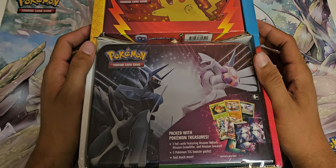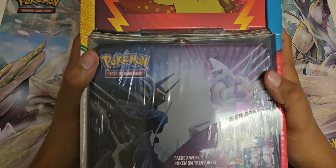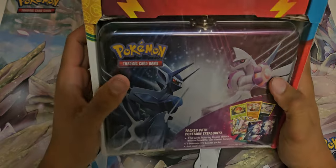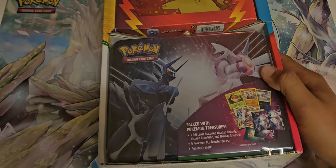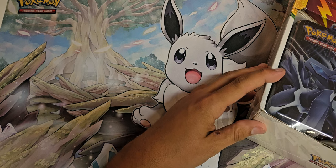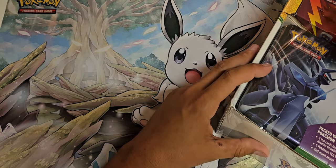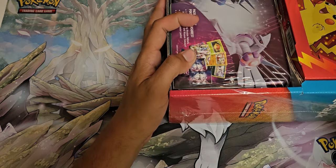Welcome back YouTube. Today we got a chest and a pencil pouch from Costco. We'll open these up and see what's inside — part of a bundle deal there at Costco.